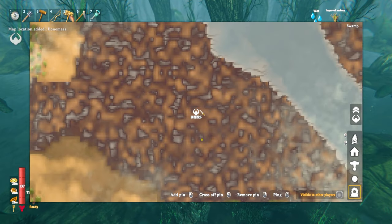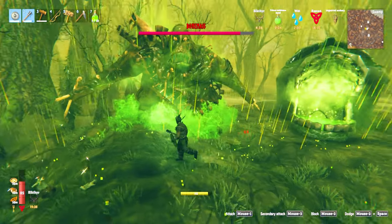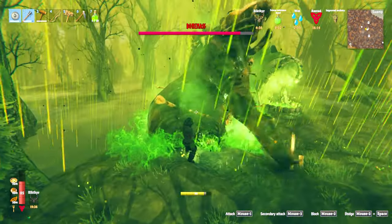You can find Bone Mass's location in the swamp from the vegvisir found in swamp crypts and ruins. For a full Bone Mass guide, click the video on screen now.